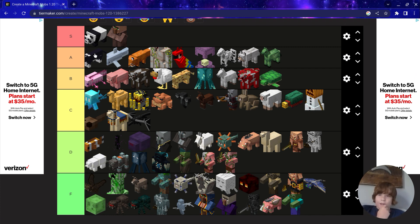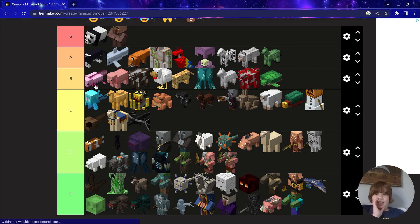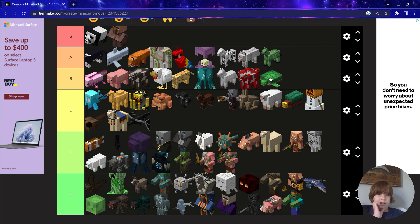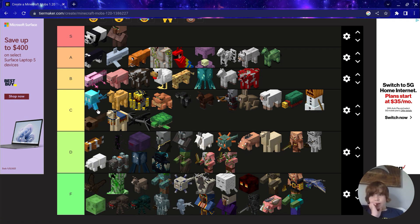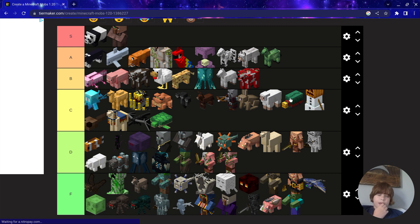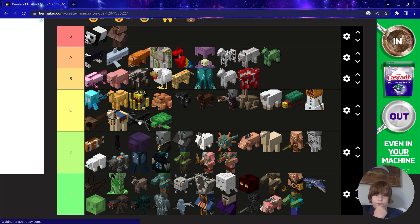A tier: Cat, Dolphin, Fox, Iron Golem, Parrots, Shulker, Skeleton Horse, Dog, and Zombie Horse. B tier: Axolotl, Pig, Cow, Chicken, Ocelot, Glow Squid, Horse, Mooshroom, and Turtle. C tier: Allay, Camel, Blaze, Frogs, Wither, Mule, Pillager, Bunny, Sheep, Sniffer, Snow Golem, Tadpole, Trader Llama, Ender Dragon, and Turtle.